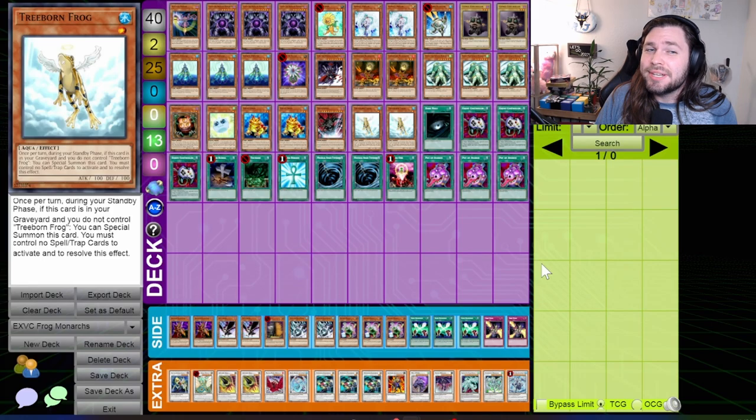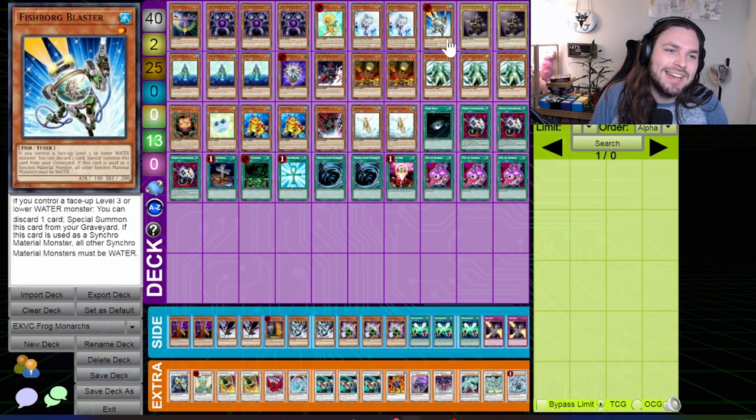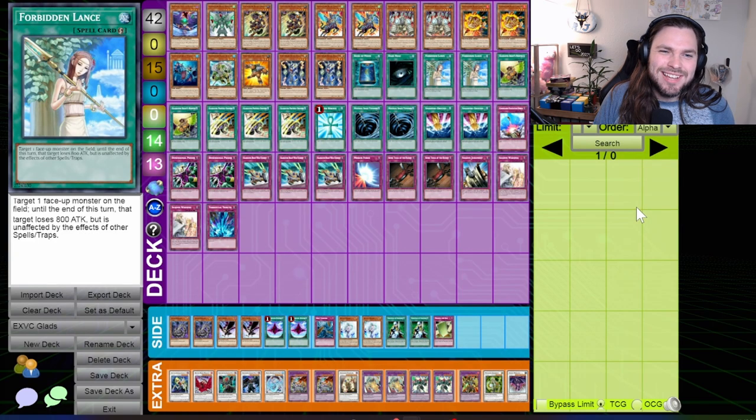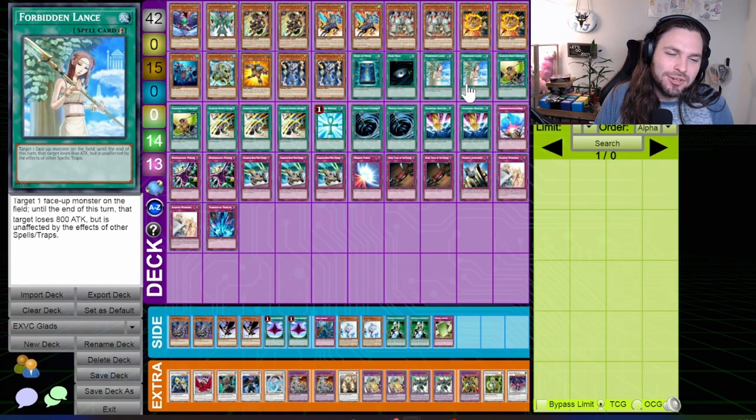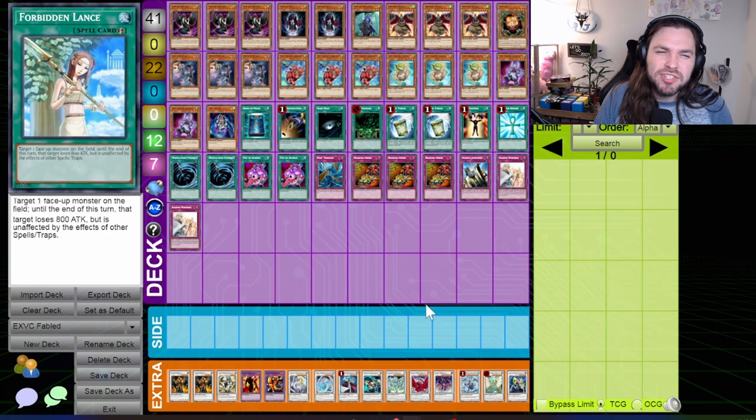The rest of this format is largely a reimagining of old friends. Formula Monarchs is a great demonstration of what Extreme Victory format did to old Edison decks — it used the old Frog Monarch strategy in combination with Fishborg Blaster to provide an incredible cycling consistency and advantage engine that the Monarch strategy hadn't really had access to before. Gladiator Beasts had a fun new toy in the form of Forbidden Lance — a card that was not only battle protection but also spell and trap protection, which was incredibly powerful for the Gladiator Beast strategy.